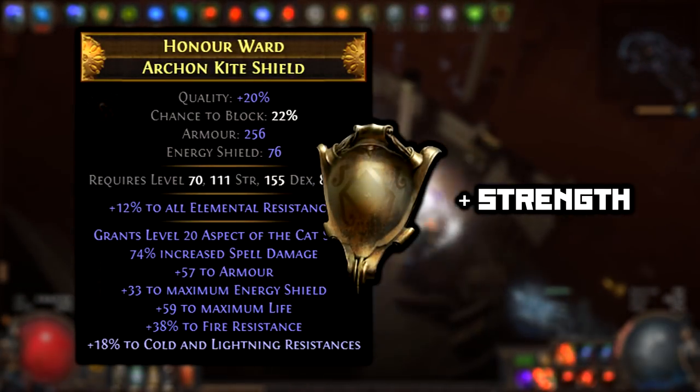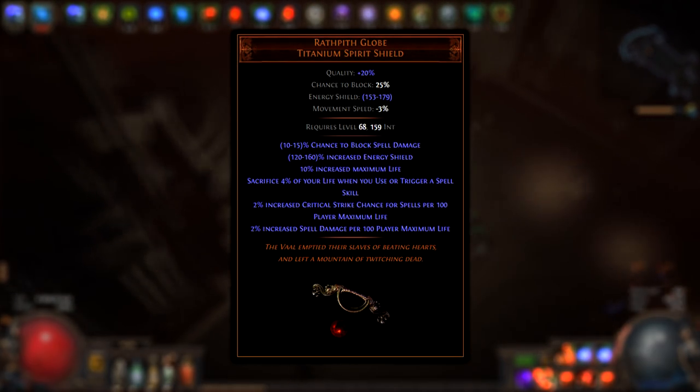For the shield, use a Rare Shield with Resistance, Spell Damage, and Strength. Another good option is Wrathbirth Globe, but only if we have enough Resistance.